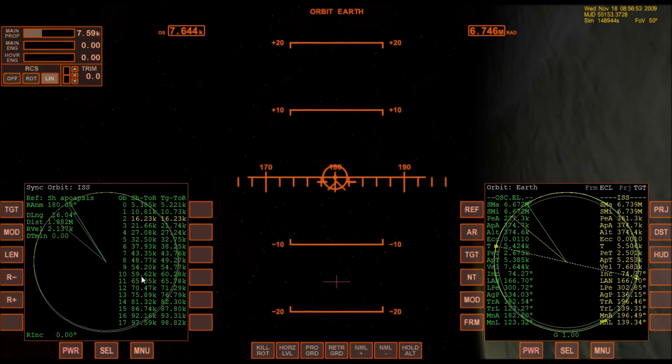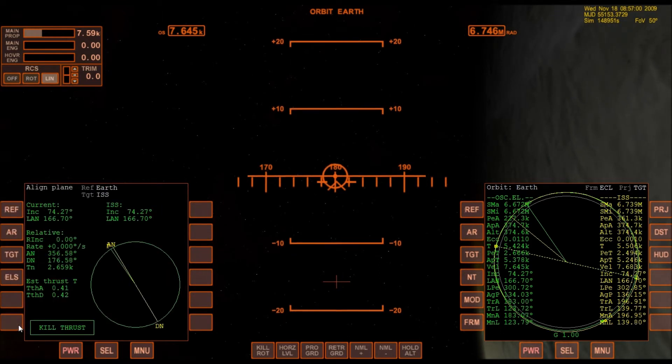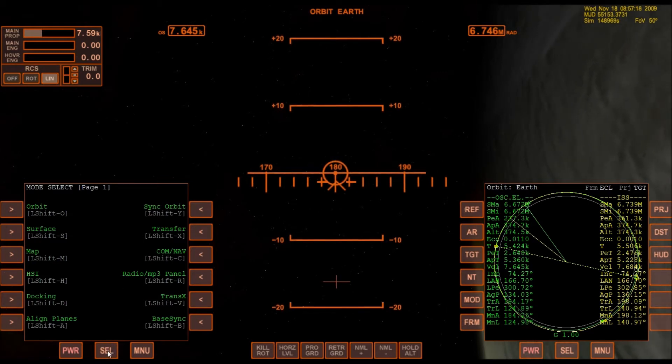What I want to do in the meantime is continue to make sure that my relative inclination stays at zero, because if it's off even a little, that's a problem. I may actually go ahead at the ascending node — I was going to say bring this down to zero, but I think I'm better off not doing that, because if I do, it'll change my DT min. So I'm not going to do that. It's zero — that's good enough.